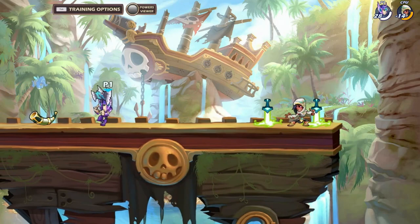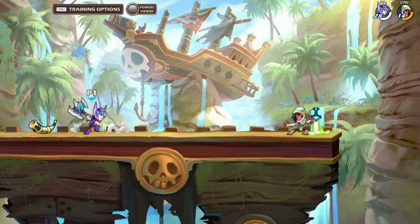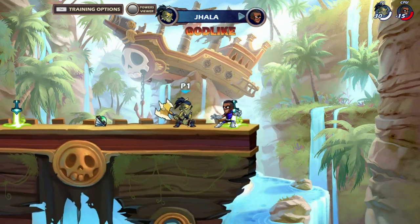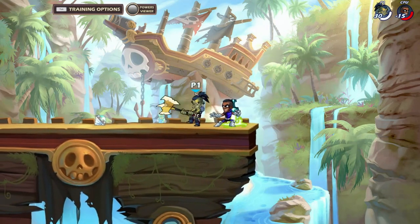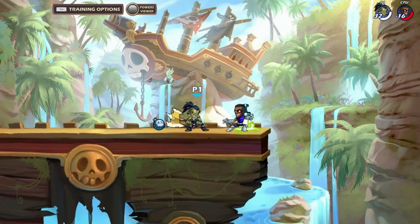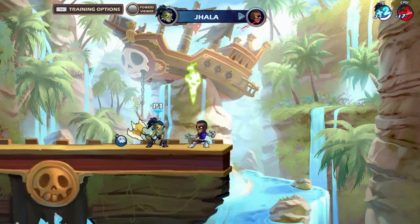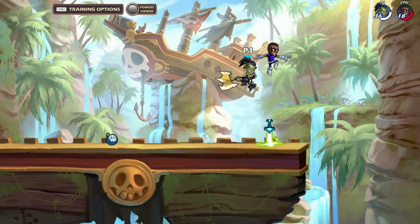Side light sair is true up until about 160 damage, so it is a kill option. Here's an example of side light sair at 160 being true. I had to hit the side light very close to the sentinel — if I hit it back here, it shoots him way in the air and I can't connect. So side light sair is very sensitive to positioning, and hitting the side light closer makes it true.